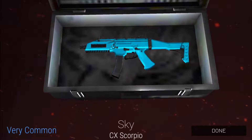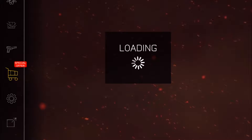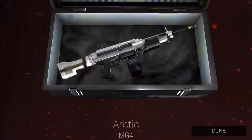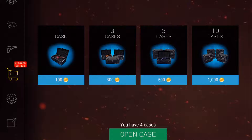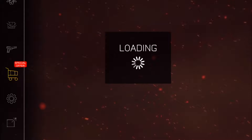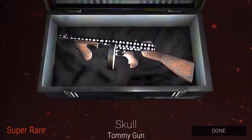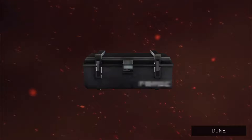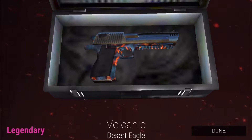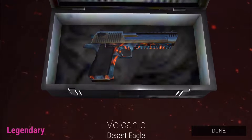Sky for the six Scorpio, very common, not too good. Next case is Arctic for mg4 — also a very common weapon skin. Skull for Tommy gun, a super rare, but I do not have the weapon, which is a little annoying. But let's keep going.